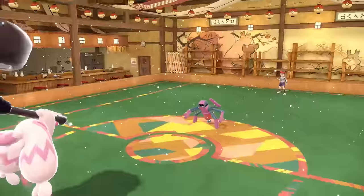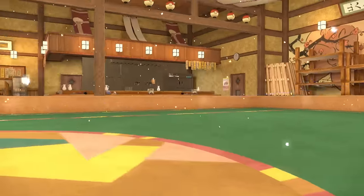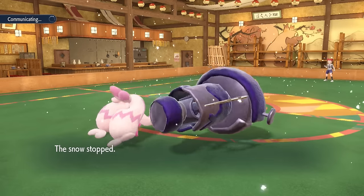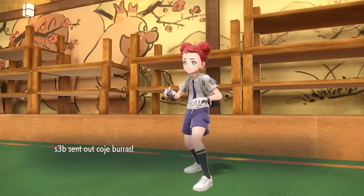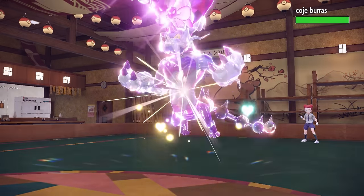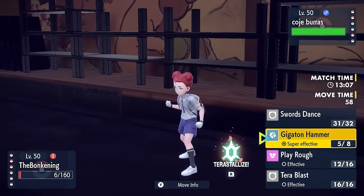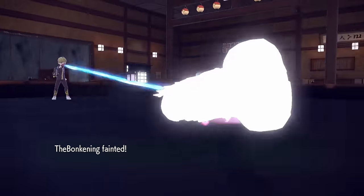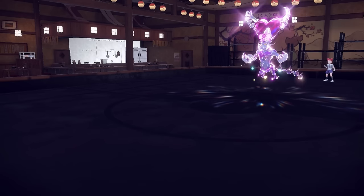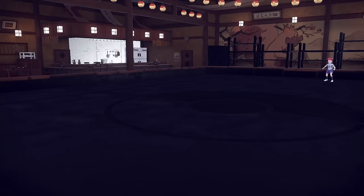I go for a Gigaton Hammer to smash the bug one last time. I know they have the revenge switch into Thundurus to come in and pick me off. We take care of the Spidops, and with that thing gone I know I can Rapid Spin with Donphan if needed and not worry about Sticky Web. They go back into Thundurus — they go for the Volt Switch, which lets me see what option they want to bring in and decide my matchup accordingly. Volt Switch takes care of Tinkaton, but not before we were an absolute hammer-wielding menace.